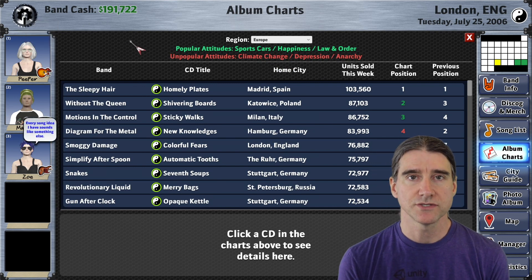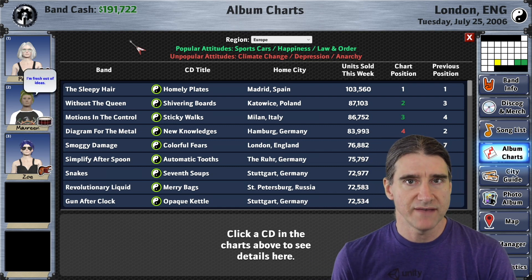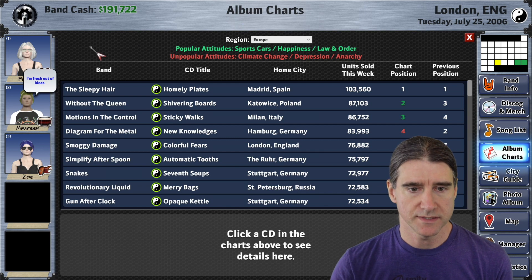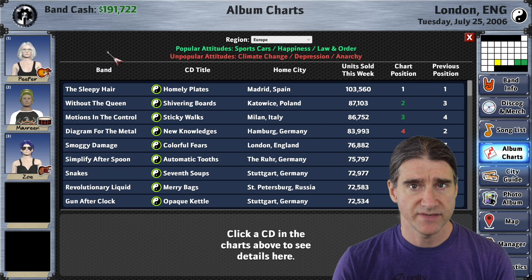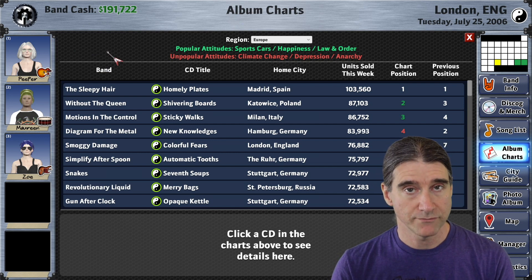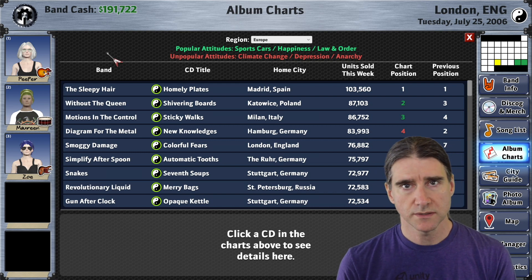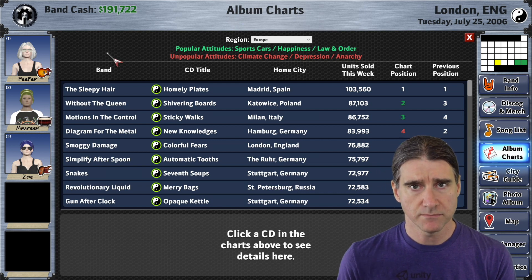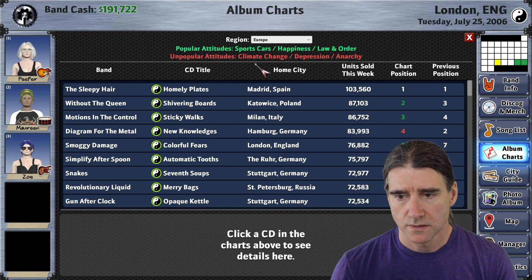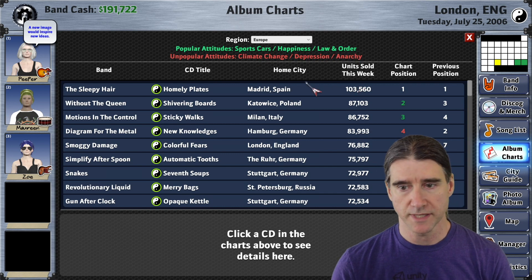A big new feature that's been added is attitudes. There are several things that have attitudes now — the musicians have attitudes, which result in song ideas that have attitudes, and that results in songs that have attitudes. Each region in the world has certain attitudes that are popular or unpopular, and those are constantly changing every month. Right now you can see on the album charts that what's popular in Europe are sports cars, happiness, and law and order in my particular game.